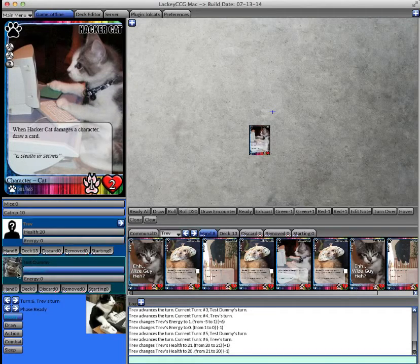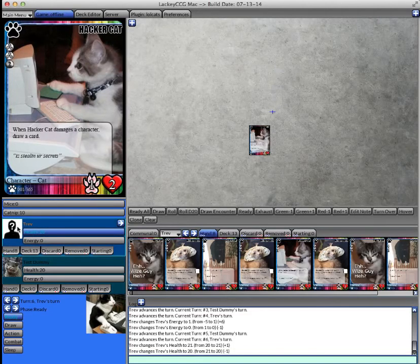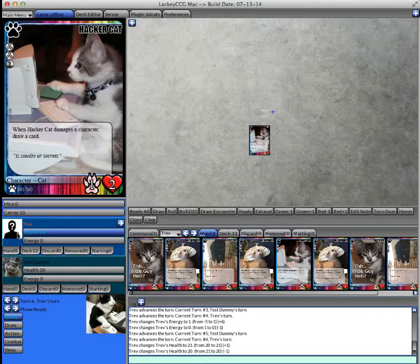If you're playing as a member in a solitaire game where you play against the test dummy — which is a good way to goldfish decks if you want to test them — you can have the test dummy be controlled by you if you click on them. So right now I'm acting as if I'm the test dummy, and then I click on myself again and now I'm acting as the player. That's how you toggle control in solitaire mode.